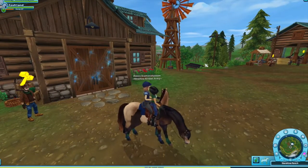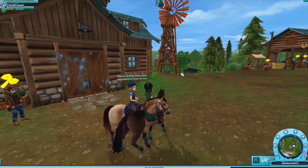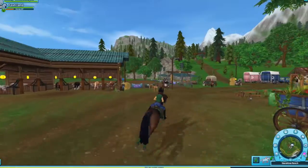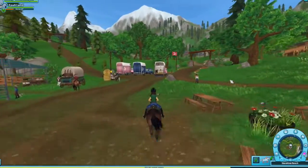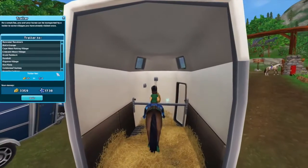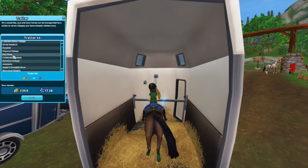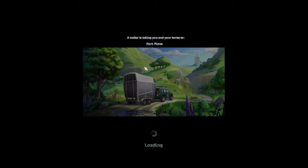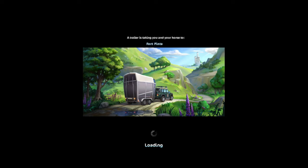Let's just start by going to Port Penta, since that's like where the update starts. There are prices that changed for the horses, just want to say that.